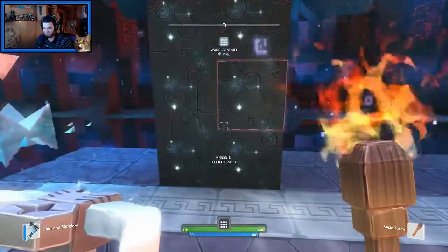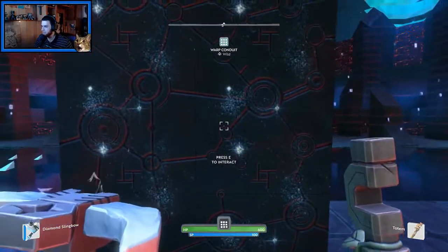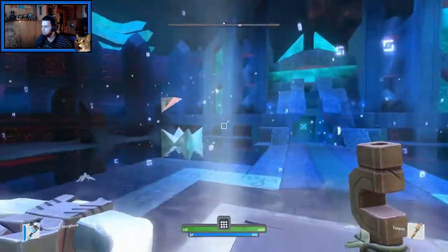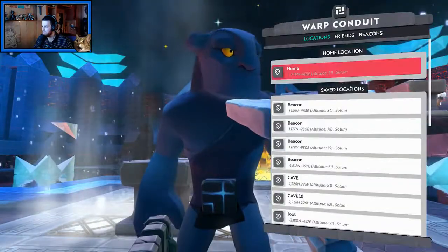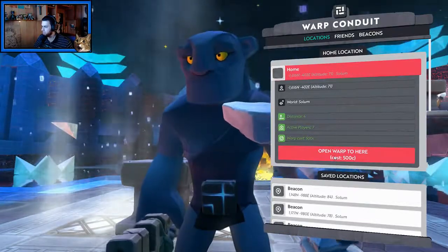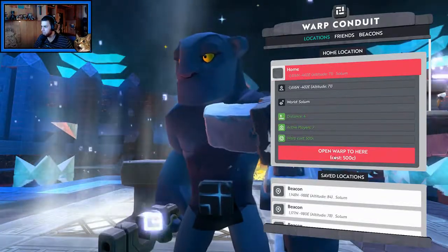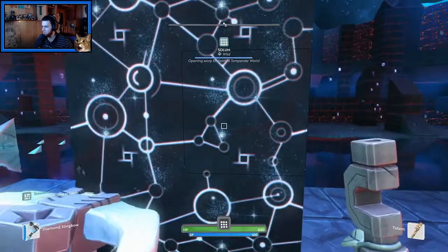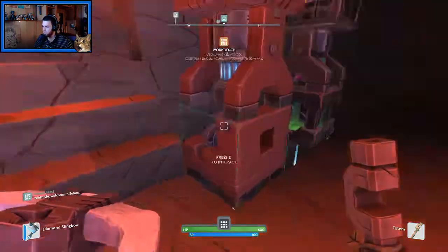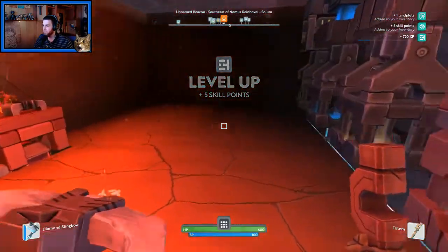We're going to go over here, but I don't know what's going to happen. Go ahead and switch our... We can go home. Oh, that's neat. We can just warp right there. Have I always been able to do this? I don't even know. I think I have enough — yeah, let's just warp right there. I never really used the warping. Alright, we're home. Look at that — leveled up! One land plot, five skill points.